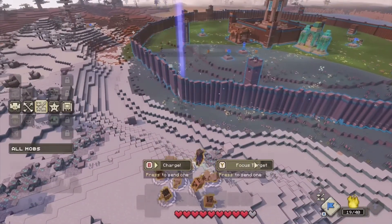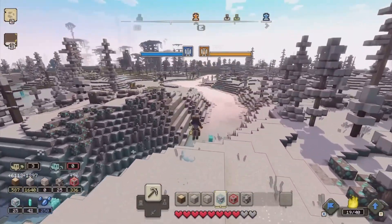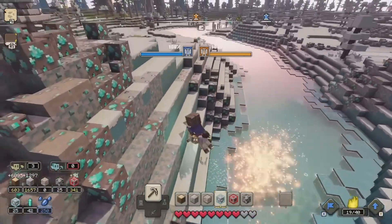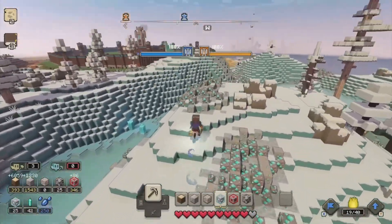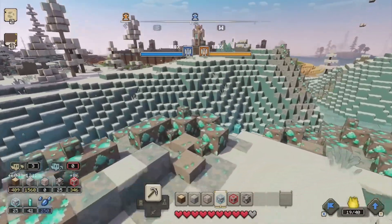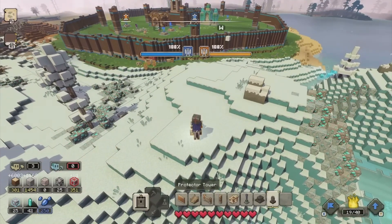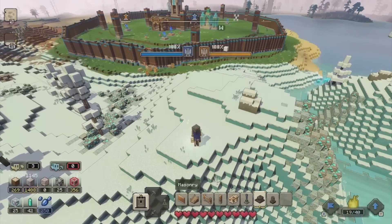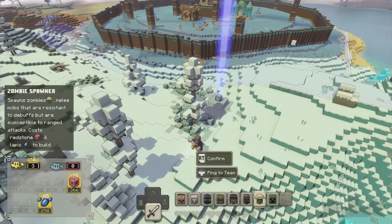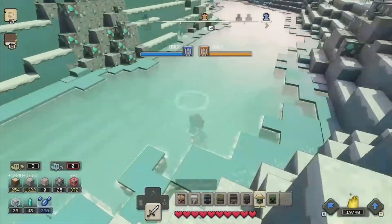Another thing we're going to be talking about is how you guys can actually go ahead and play multiplayer. This is also going to be very simple and easy to do. Simply, when you are in Minecraft Legends, go ahead and click your Options button on PlayStation, or if you are on anything else, click Escape — same with Xbox, click where the Options button is. On PlayStation, go to the button where it says 'Invite Friends' and go ahead and invite your friends.